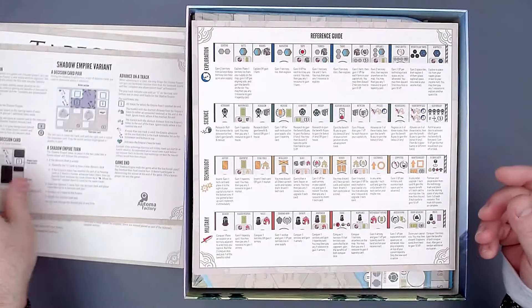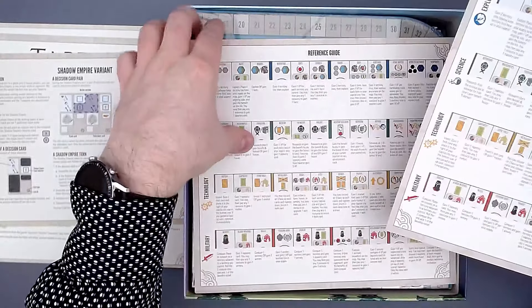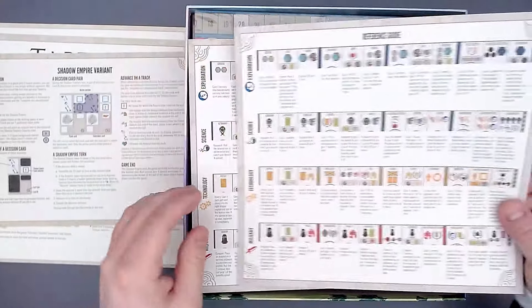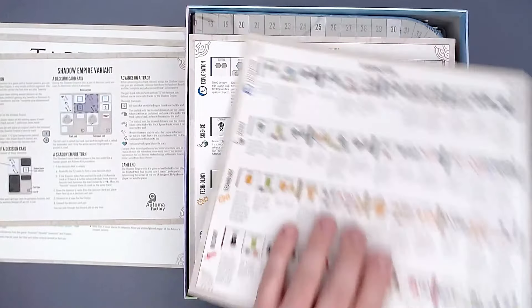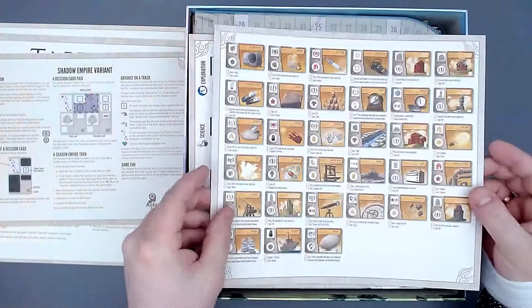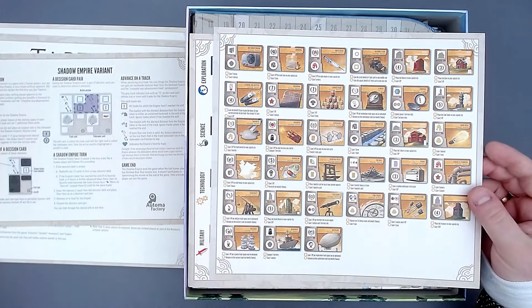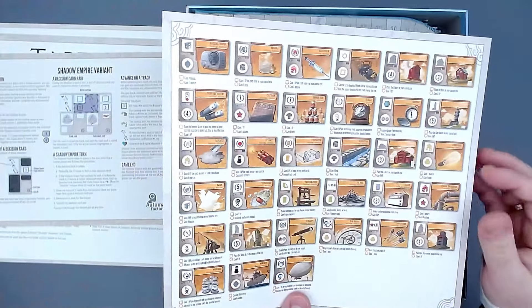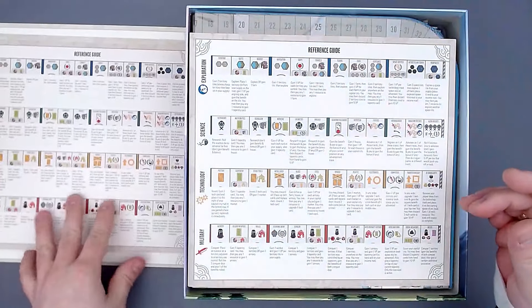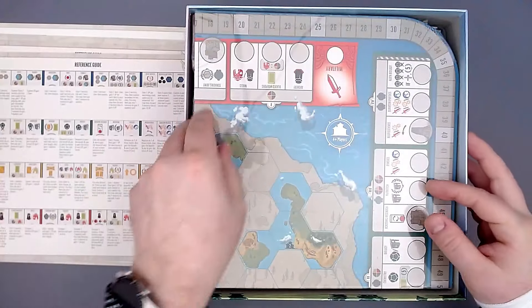In terms of components it's great, as is always the case with Stonemaier Games. We have a reference guide — twice, which is good — with all tracks explained. And here we have the invention cards, the cards you can get and upgrade during your game. I don't play with these too often, but it's a strategy I need to pursue more.